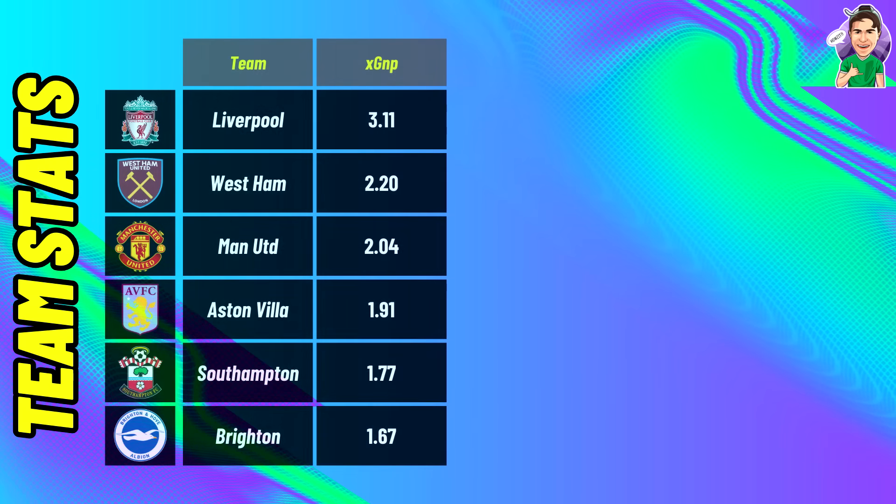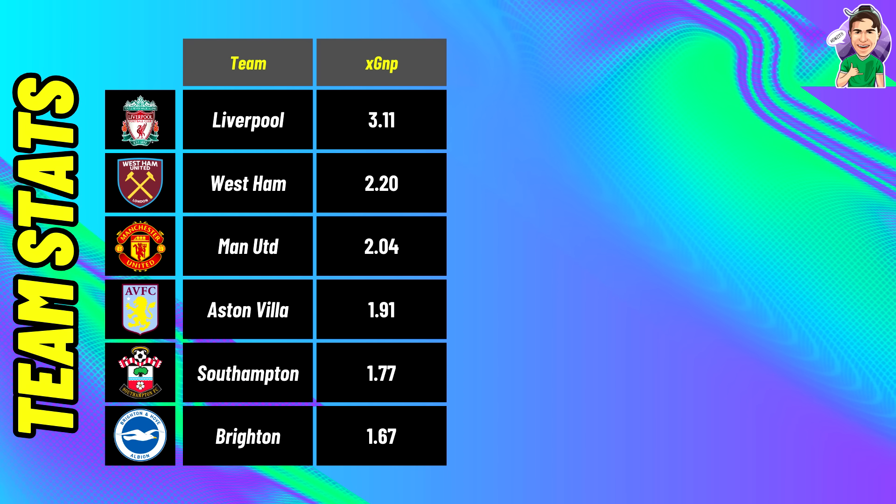On the left-hand side, the top six teams in terms of the best XG non-penalty in game week 1 are Liverpool, West Ham, United, Aston Villa, Southampton, and finally Brighton. If you captained Mo Salah you'll know all about this high XG from Liverpool. Brighton remember were playing Ipswich, unfortunately quite a poor defence. West Ham was the interesting one for me because they faced Aston Villa, a team you'd have thought would be better defensively, yet they put up some very high numbers.